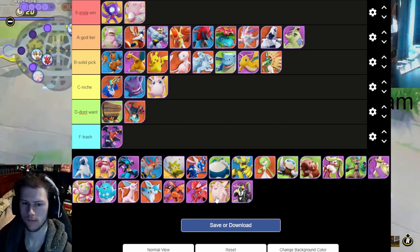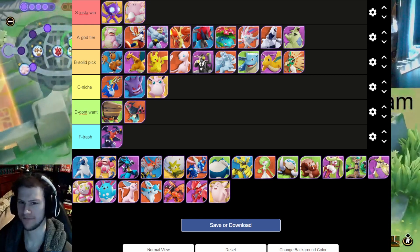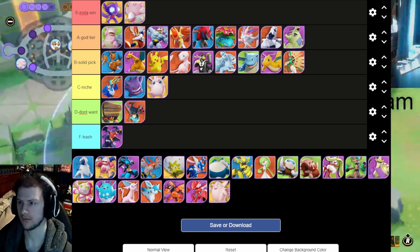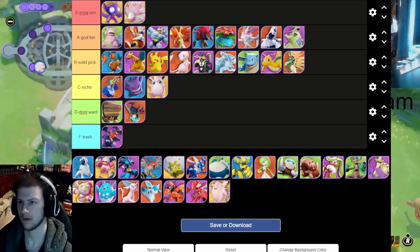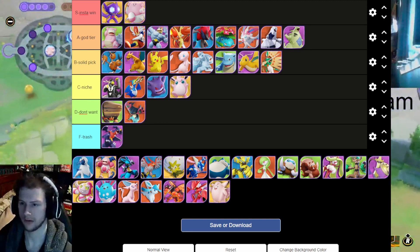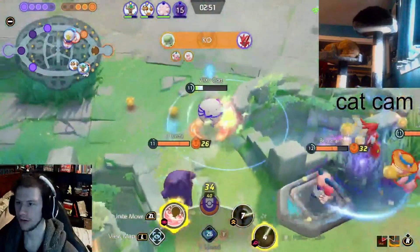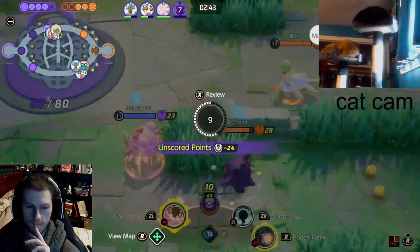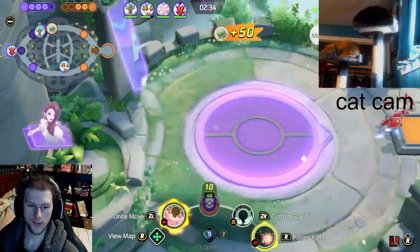Let's get Urshifu. I'm gonna put him as a niche mon, above Ninetales. He recently got buffed with his water moves but it doesn't do a whole lot of damage. His Fighting moves are the way to go — punch you up in the air. He's kind of weird to play, not a lot of people play him. He doesn't do a whole lot of any one thing great — just kind of an all-rounder doing some nice big burst damage, but gets chunked down and doesn't have an awesome escape tool. His unite move is cool but he's out of the team fight, which is handy but he's a niche mon.